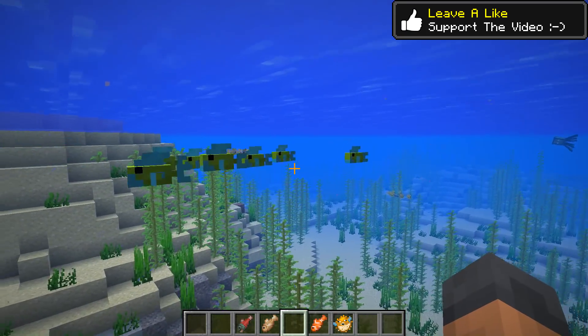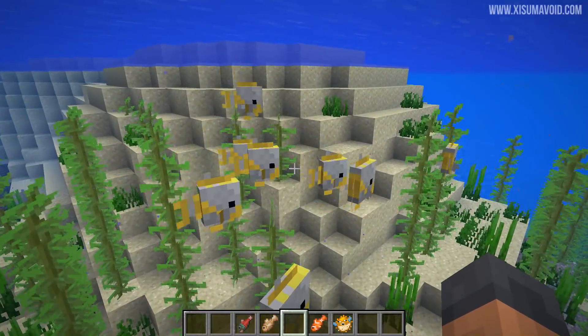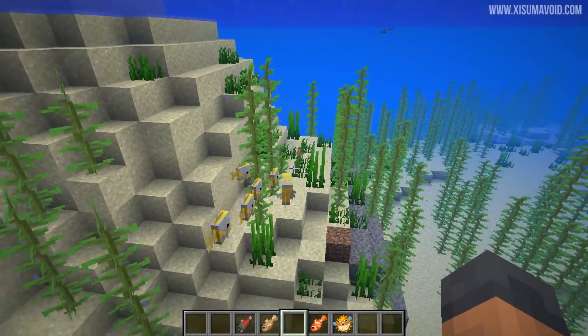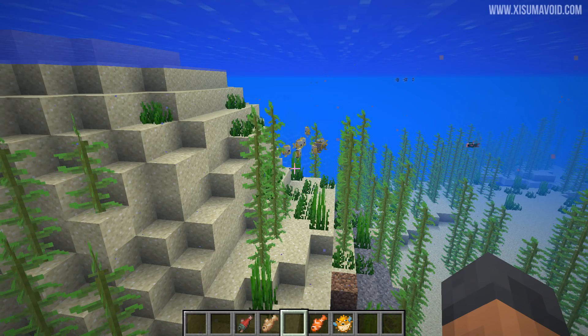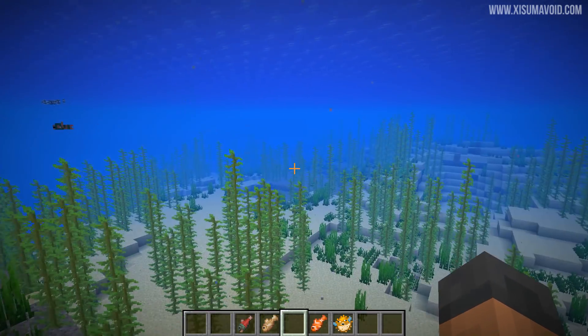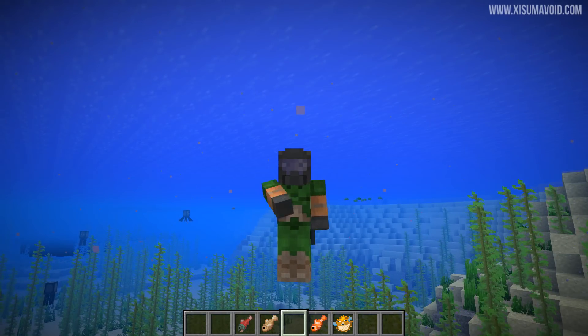The ocean is now full of wonderful fishies. They are cute, they are adorable and what we're going to do is farm them for their drops, because when you kill these fishies they will now drop each of the items that you see right here. We are going to automate that process and build a farm where the player can just stand there doing nothing and get fish for days.